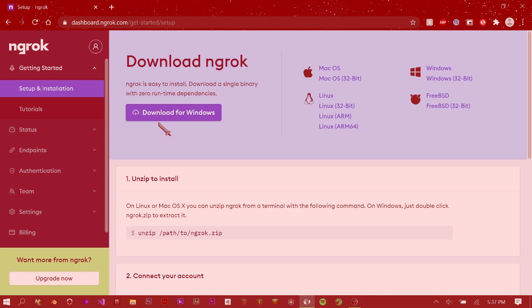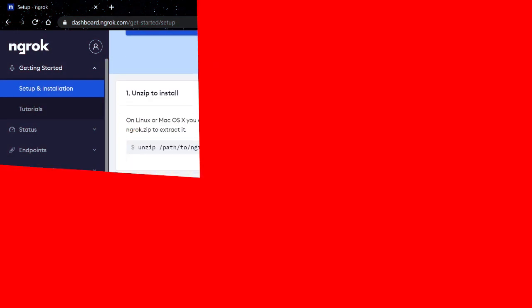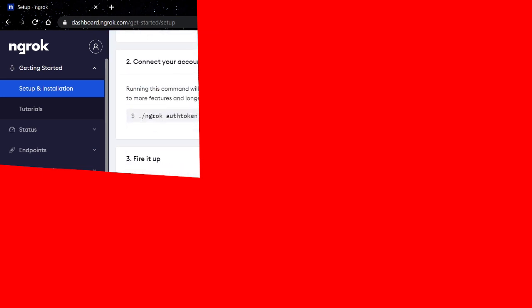What you want to do is download ngrok for Windows. Then you copy this auth command and paste it in. Your command will look different — I'm going to blur this part out because this is personal and you're not supposed to share it.